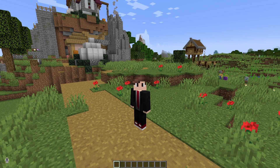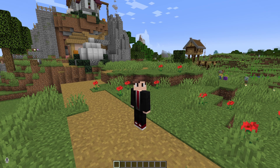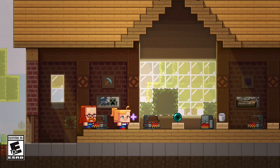Now we have all three mobs for this year's mob vote. This year we have been introduced to the Sniffer, the Rascal, and now the newest one is the Tuff Golem. The Tuff Golem is one of three contenders for this year's mob vote.